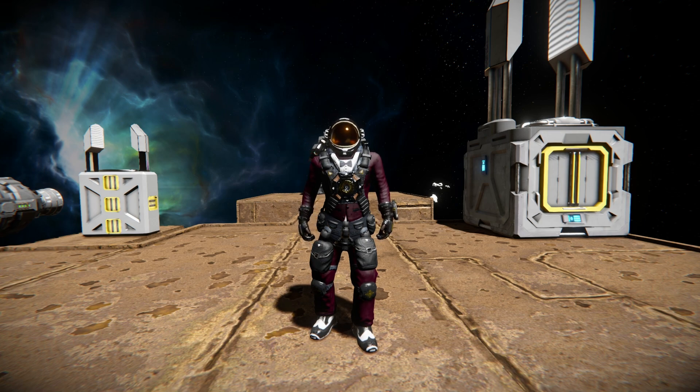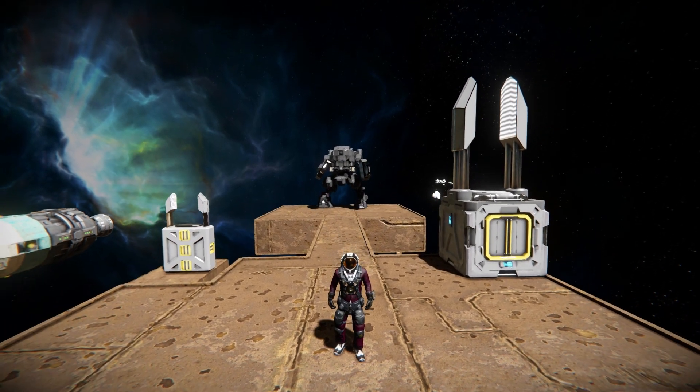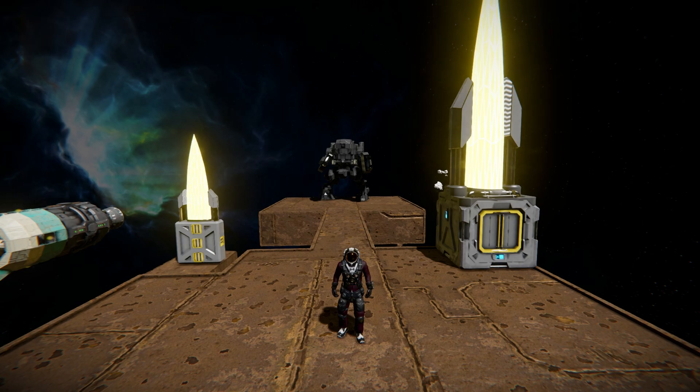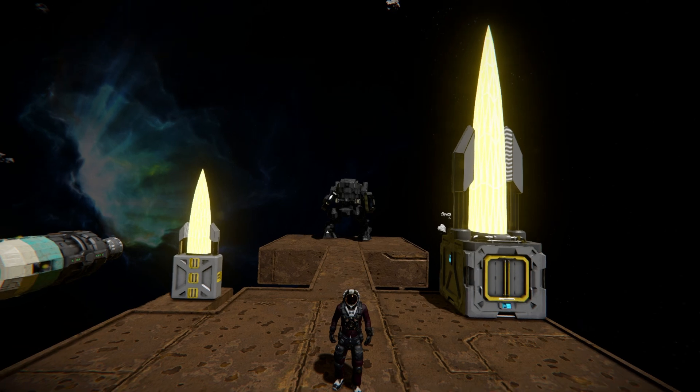Hello and welcome back to Space Engineers. In today's video we'll look at another mod that is very impressive for how it's all been set up and very visually impressive when it activates. This is the Energy Blade Grinder — there are small and large block versions. If you activate them, a giant energy blade shoots out and grinds through anything very quickly, much faster than the vanilla grinders, though they do come with less storage space.